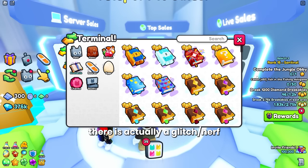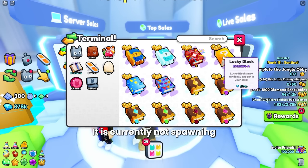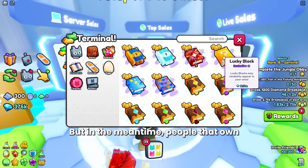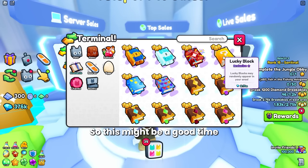There is actually a glitch — or nerf — with the lucky block book. Right now it is currently not spawning lucky blocks. It actually scuffs out your area because it stops breakables from spawning but does not spawn the lucky blocks themselves. People that own this book should not be using it. This might actually be a good time to pick up this book if you were wanting to get it, because I'm sure this glitch will be fixed soon.